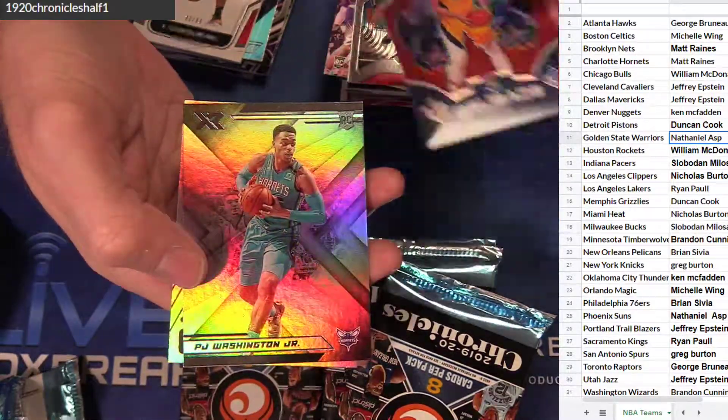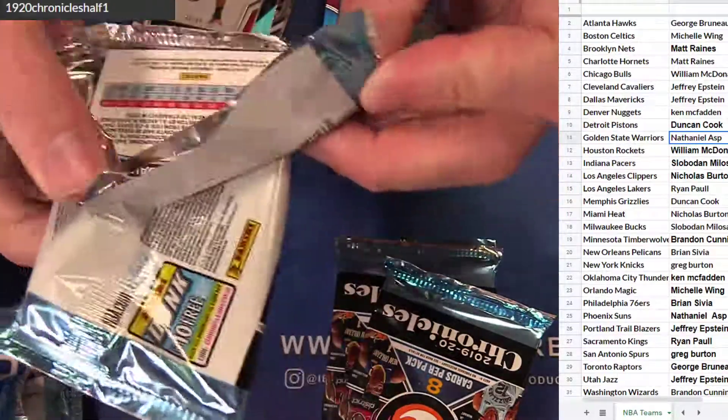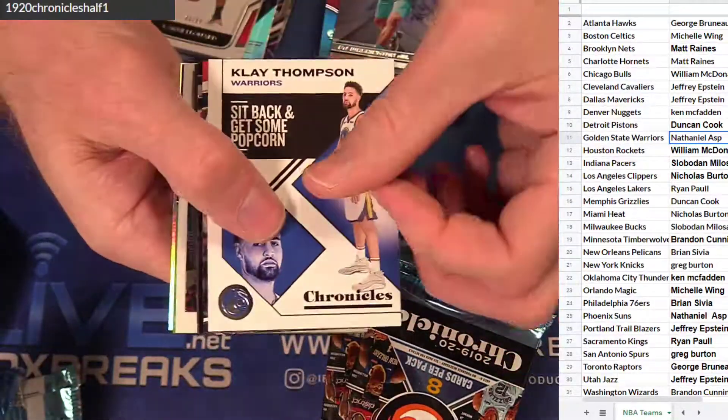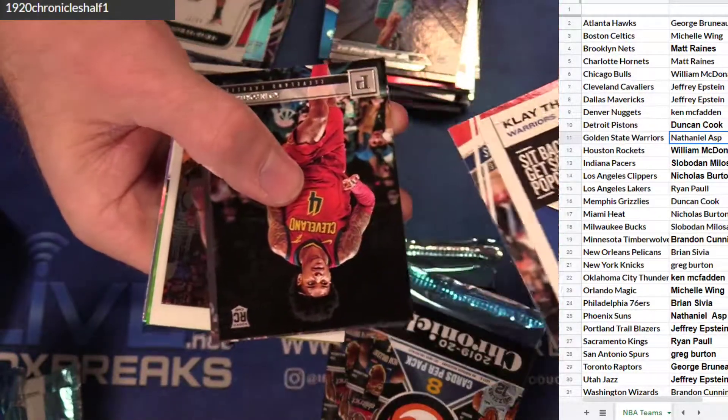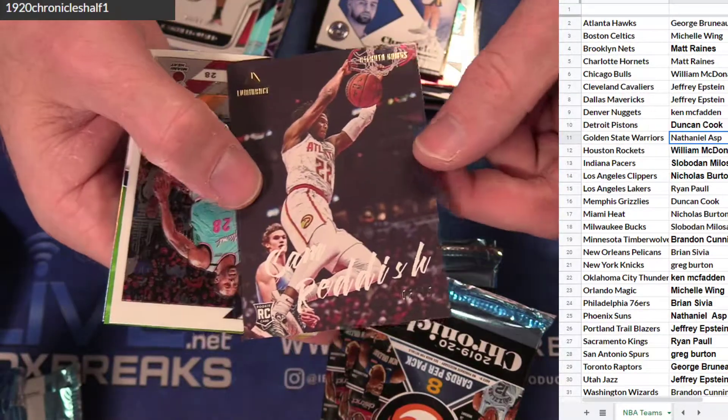Goga — $1.49. Kevin Porter Rookie. I guess there's a limited amount of Prism, guys. Kevin Porter. Cam Reddish — 49. I like that. In action.